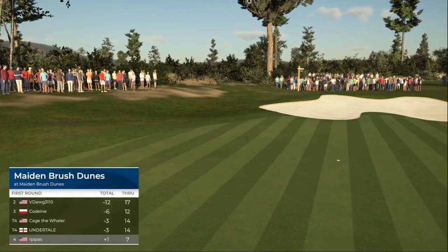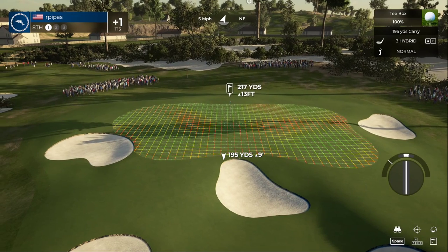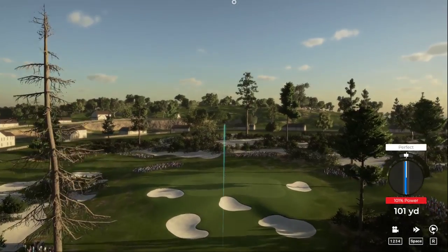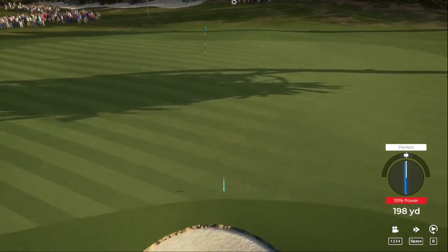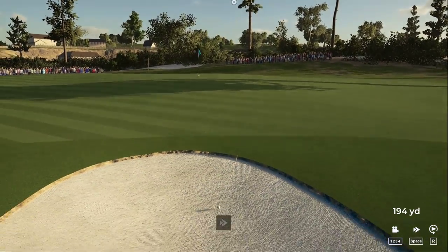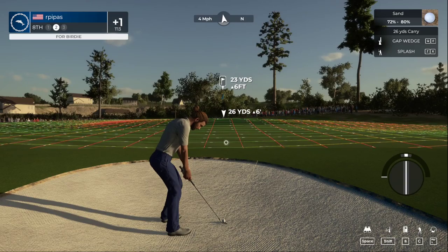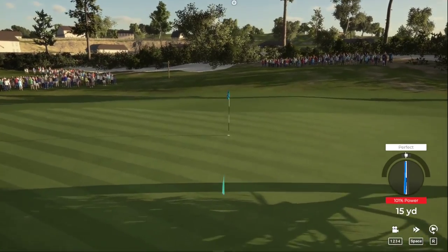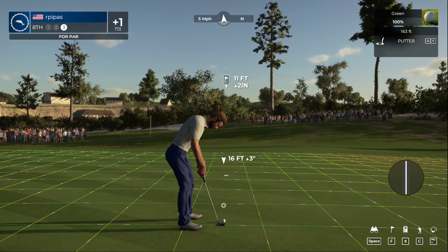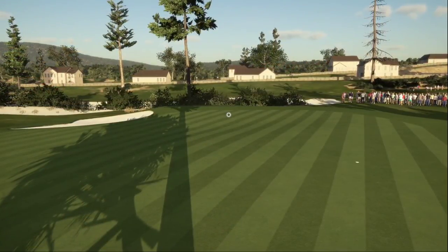One over on the round currently, eighth hole right in front of us. That's why we're getting the holes in one — we can't leave a putt short. Let's see what we can do about trying to get a hole in one there. Not gonna make it up that hill — rolling backwards. A little off on that approach. Let's grab the putter. Wouldn't that be nice to save par. Got the par putt — there's your par. Heading into the ninth hole at one over par.